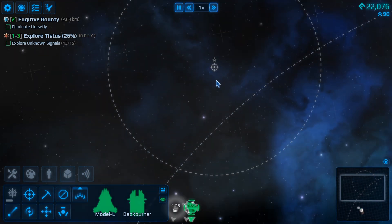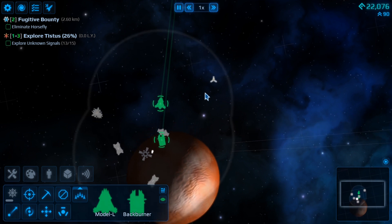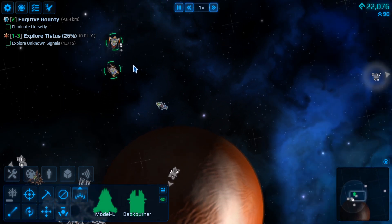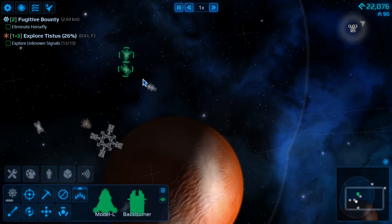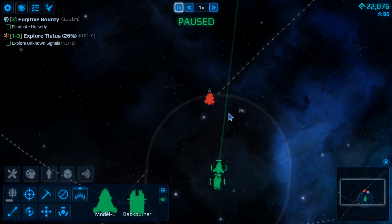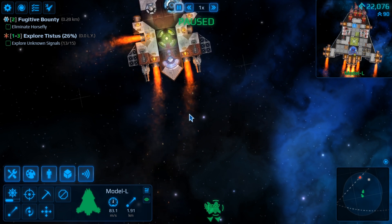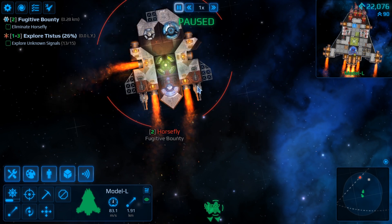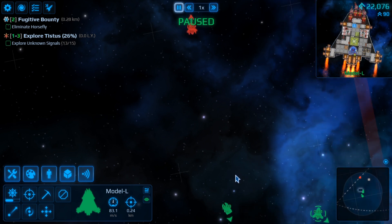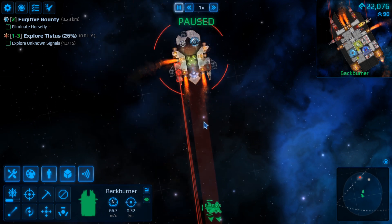Here's our target. Let's see how fast these bad boys are now. Apart from one getting stuck — those guys haven't even got in. Let's get ready and slow it down. Back burner over there. What have we got to fire at here? It's a horsefly. We'll use the back burner — if I take those two out, that should do it.